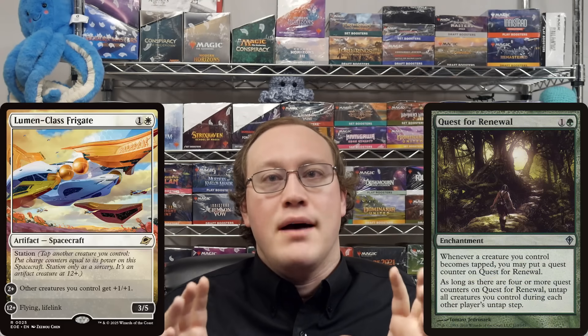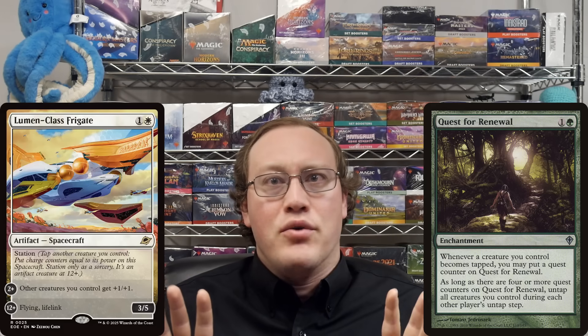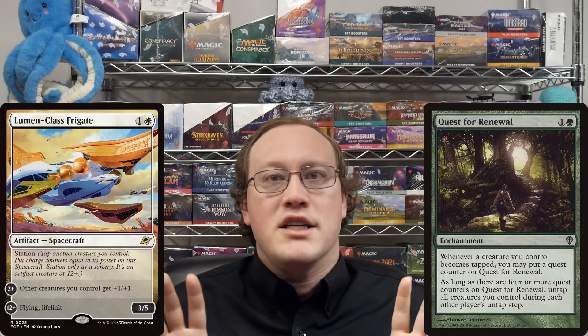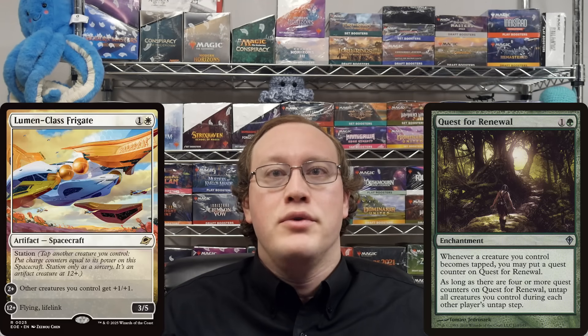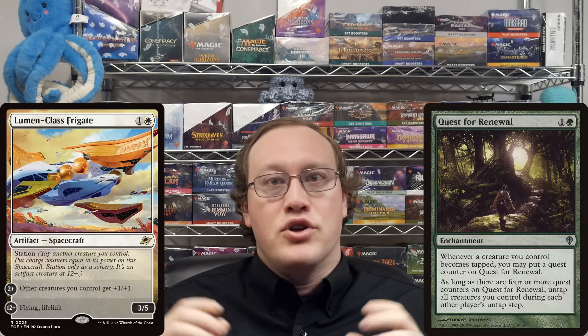Now that we've got the basics set, let's go through a few challenge questions. First off: Amy has a Lumen-class Frigate with 13 charge counters on it, and she also controls a Quest for Renewal. Can she tap the Lumen-class Frigate to activate its own Station ability just to get a quest counter on her enchantment? Unfortunately, this does not work. The Station ability says you have to tap another creature that you control, so it is not possible for one of these cards to Station itself. Note that there's absolutely no problem with Stationing extra after you reach the final form — so if Amy had another creature, she could tap that to add more charge counters just because.